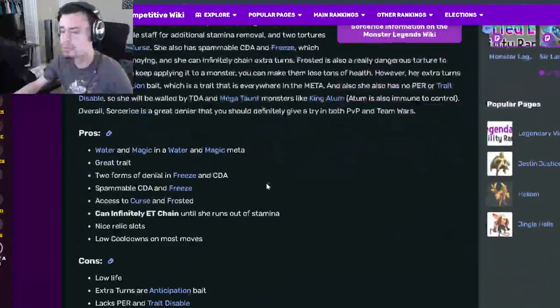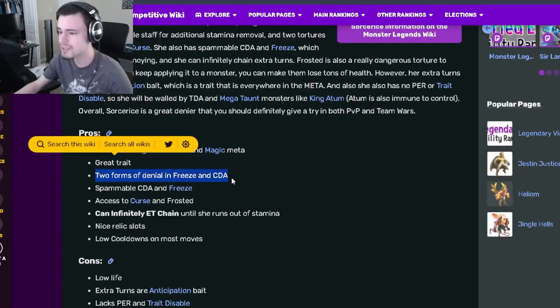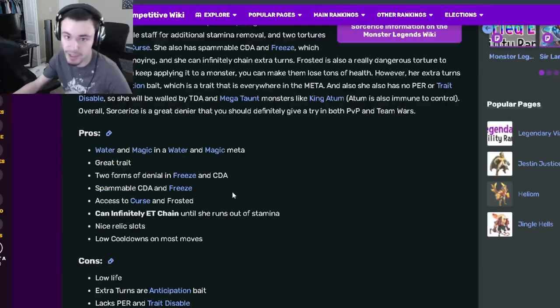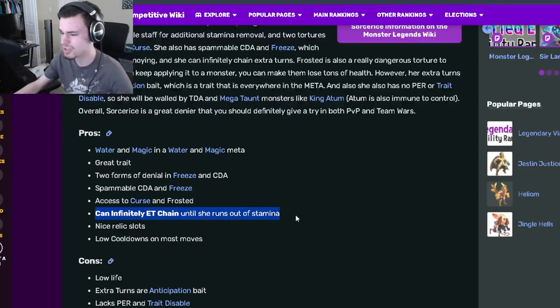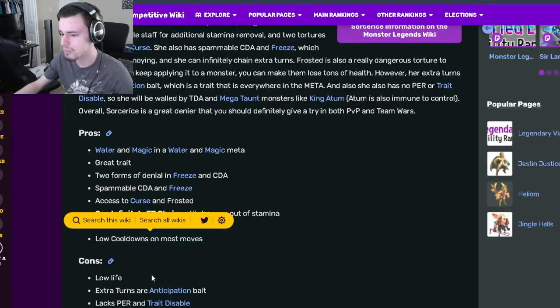So the pros: she has Water and Magic in a Water and Magic meta, which is really good. She's got a great trait, two forms of denial with Freeze and Cooldown Activation, a spammable Cooldown Activation and Freeze, access to Curse and Frosted, and can infinitely extra turn chain. She also has nice relic spots and low cooldowns on most moves.